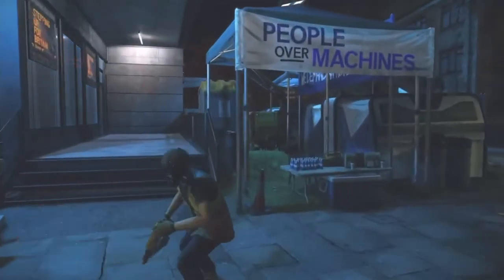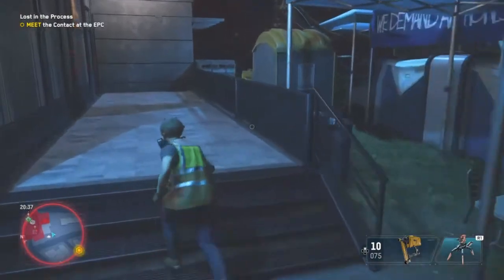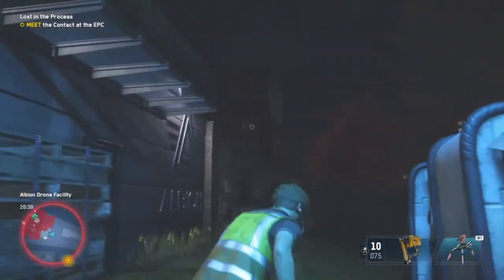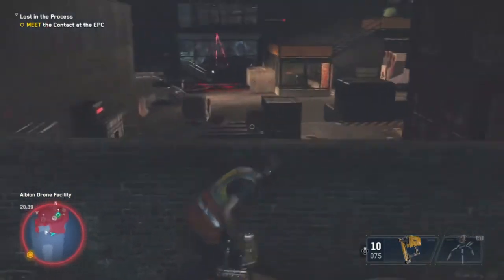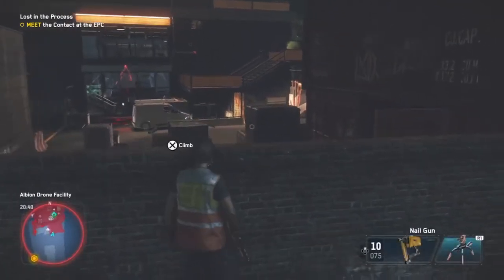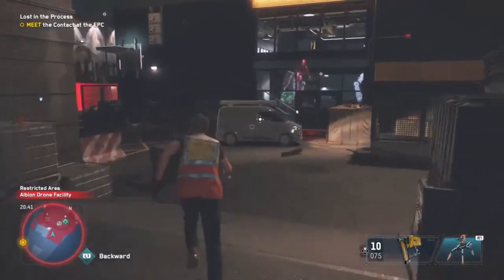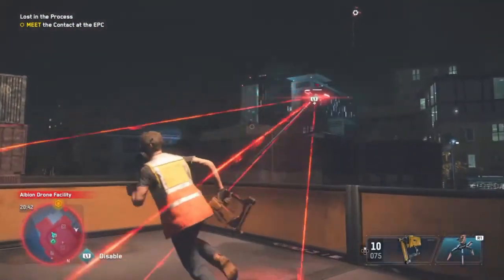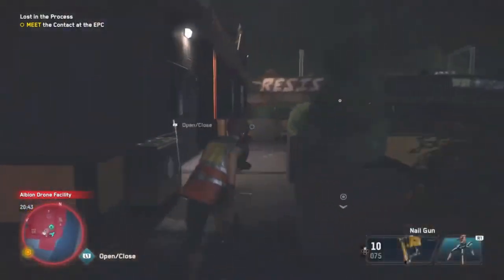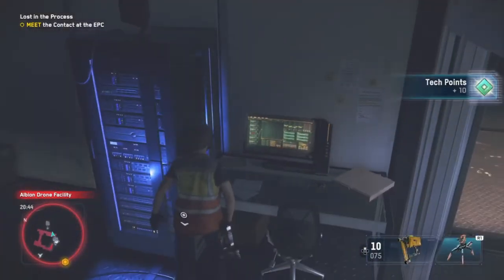The next location is the drone facility. Go from the side — it's a bit tricky because there's a drone there. Go ahead, hide by the jacket or a tree, then open the door and the tech point should be right there.